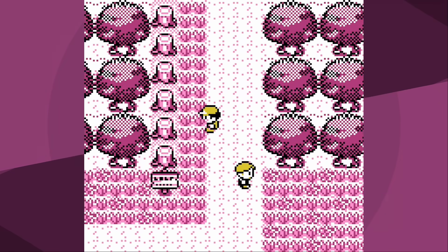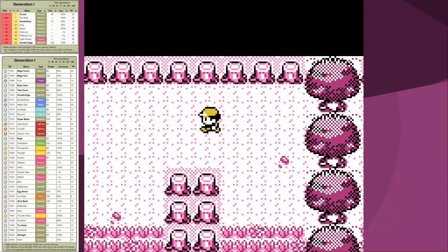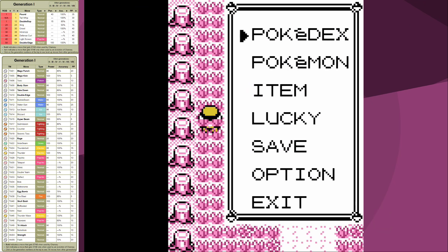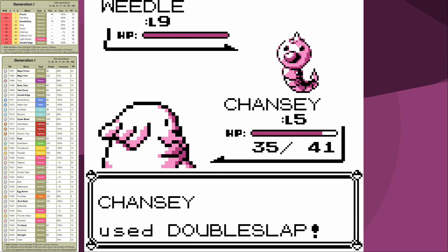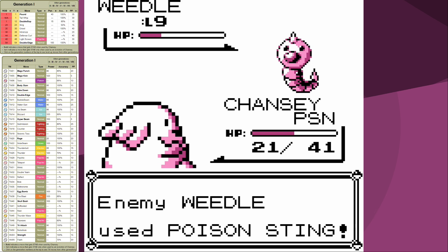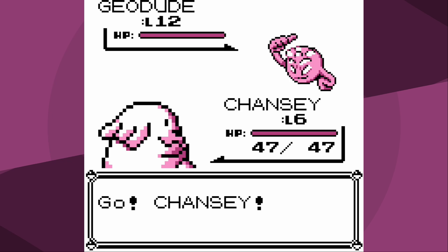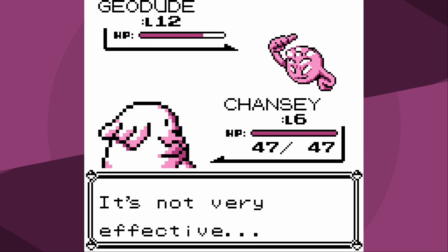Our first obstacle, as you could expect, is Brock. Now Chansey has an insanely good move pool - pretty much every move you could ever want it to learn it can learn via TM. Unfortunately that doesn't help prior to Brock, and until level 24 when it learns Sing, Chansey is stuck with - at least in Red and Blue version - Pound and Double Slap. Double Slap is kind of useful because even though normally it would be way worse than Pound which is base 40 power, the fact that it hits multiple times for minimum damage means instead of doing one damage you're potentially dealing five.